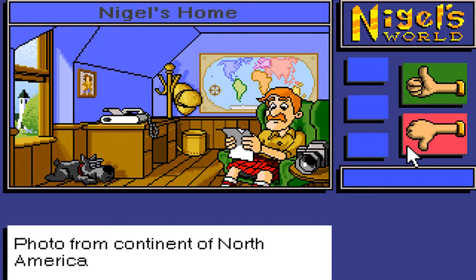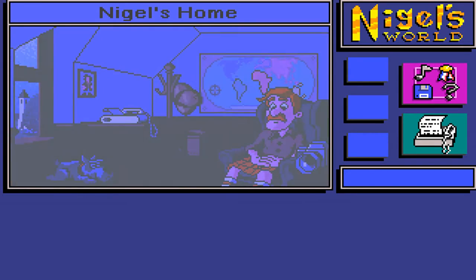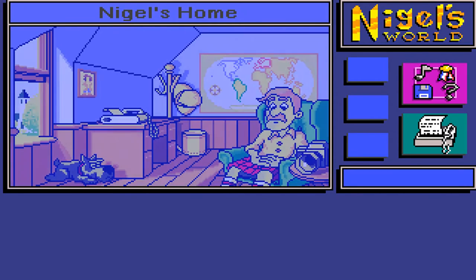We get a photo assignment from the continent of North America — I'm actually going to turn that down. So, first thing I want to show you: there are four levels, as Roxy said — Shutterbug, Shooter, Photographer, and Master. I'm actually going to run through each one of those with one mission each so you can see the difference in levels. There's a great progression in difficulty. We'll start off with the Shutterbug.